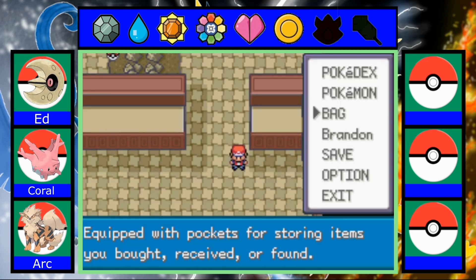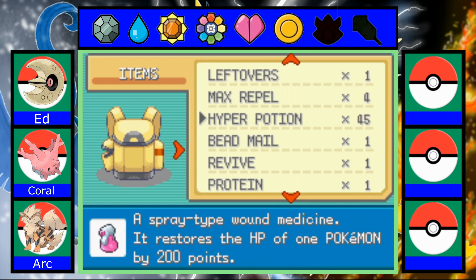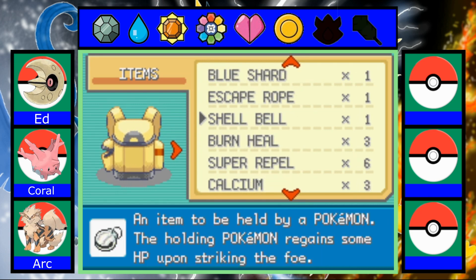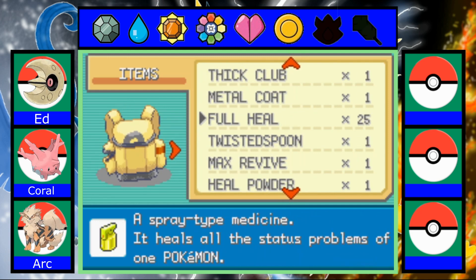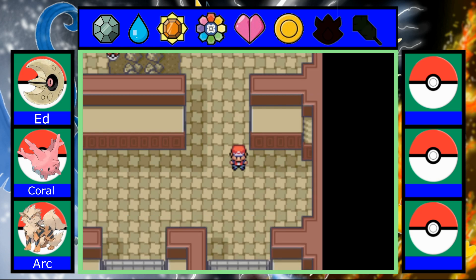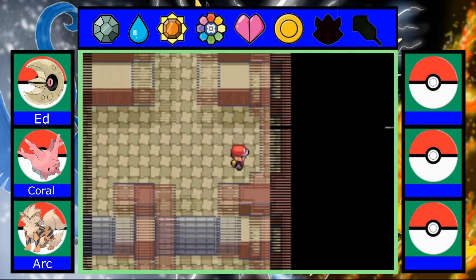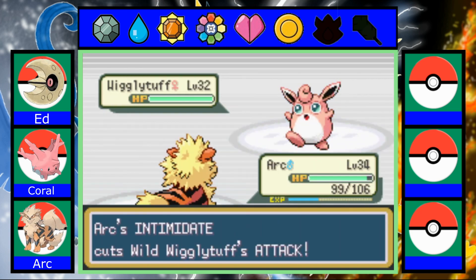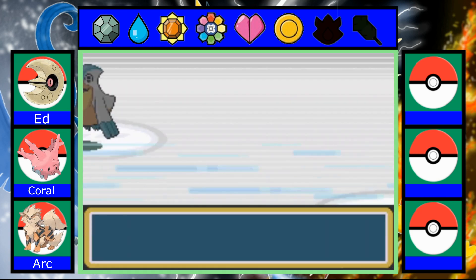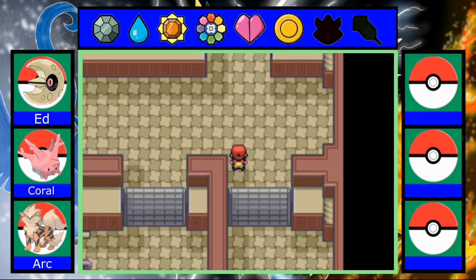Did they have Synchronize? That's annoying. Let's get the full heals going. I do have a Leftovers — I should probably give that to one of my Pokemon. I forgot I had that as an item. Where are the full heals? There you are. Okay, where am I going? This is pointless. I am just wandering aimlessly — this is not practical. Do I know where I'm going? No, I do not.